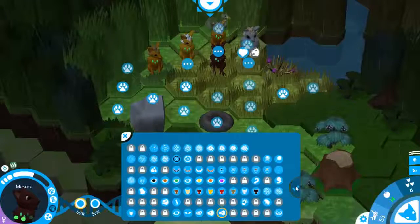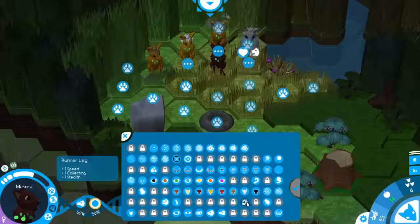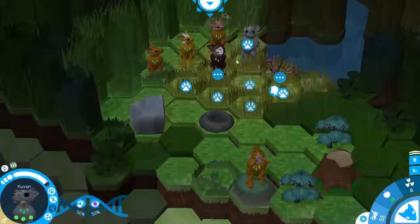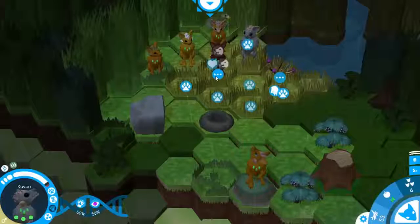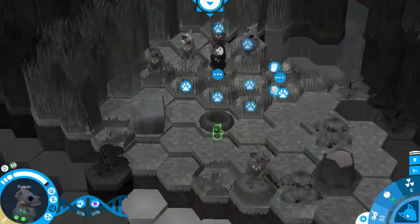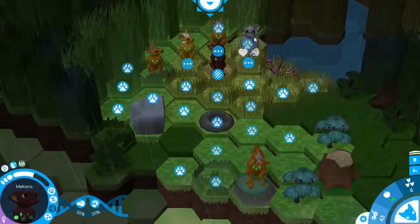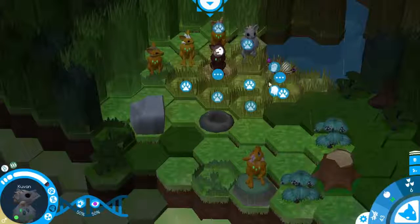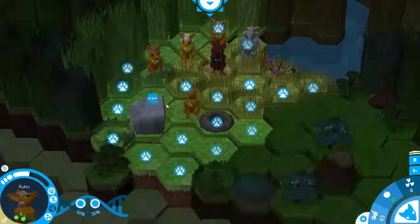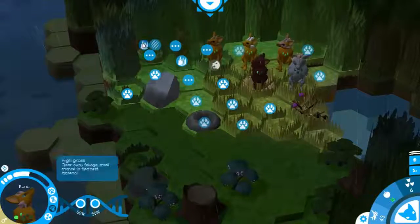Let's get the big nose — I think that could help us out a bit — and the runner leg. So big nose and runner leg. Let's come to Kuvan. You've got the runner leg and violet eyes, that's cool. Let's see what we can do here. I saw some movement — that's a bird's claw, but luckily the bird can do nothing to us. You can build your nest here and I think Kuvan needs to collect some berries. Let's bring Kuna over here — it would be awesome if you could dig. There's a new nest — let's open up there.